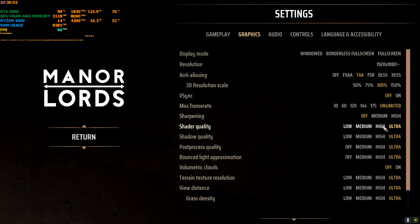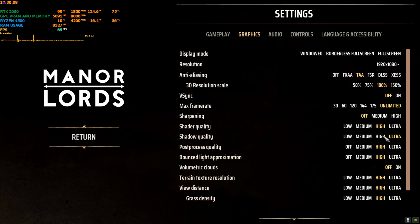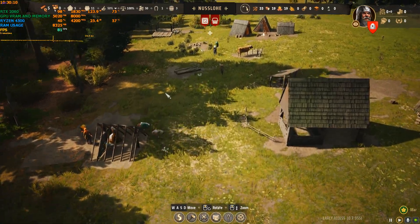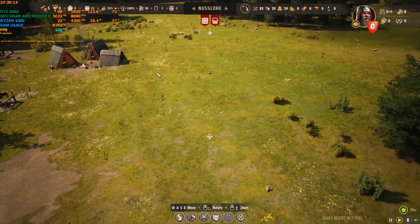If you reduce it to medium, you can get a huge FPS boost. Let me show you — if I switch to high from ultra, you can get a good FPS boost of around 30 to 40 FPS. But we're not going to be using high because we want to show you how the FPS boost mod works.